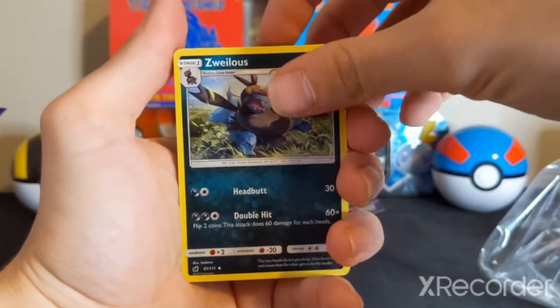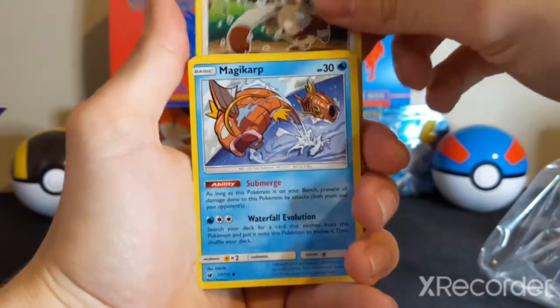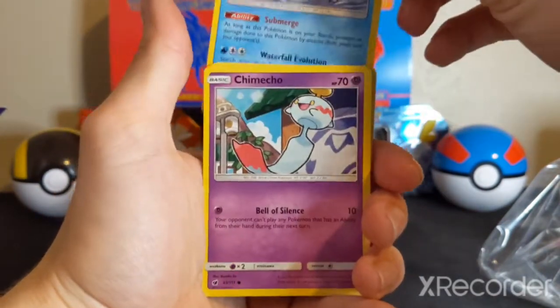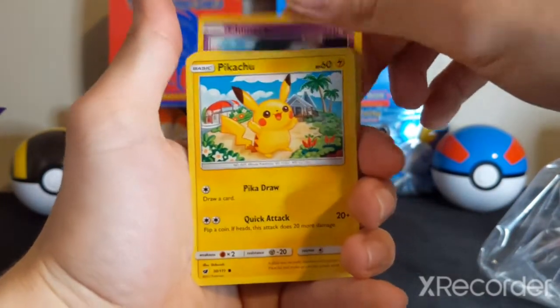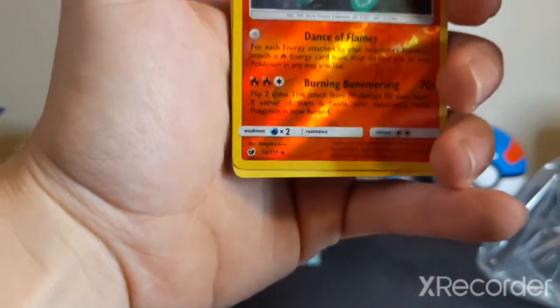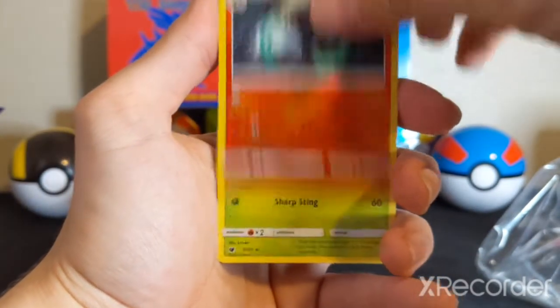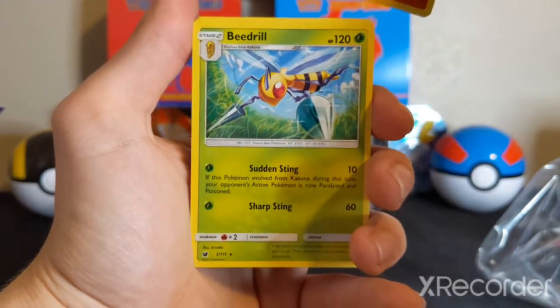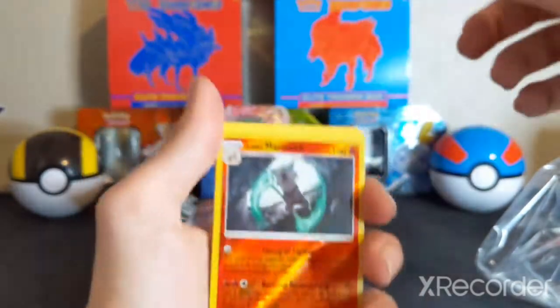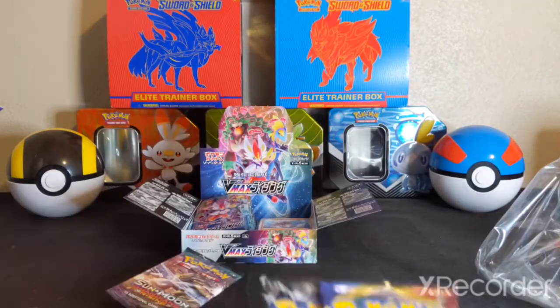Miltank. Zubat. Devoured Field. Shellos. Bunnelby. Magikarp. Chimecho. Pikachu. A Reverse Holo Alolan Marowak. And a Non-Holo Beedrill. Again though, these reverses — every single pack so far has had a Reverse Rare. That's awesome.